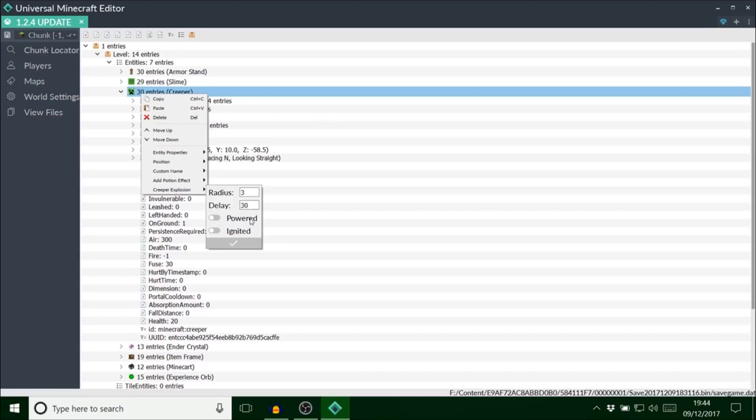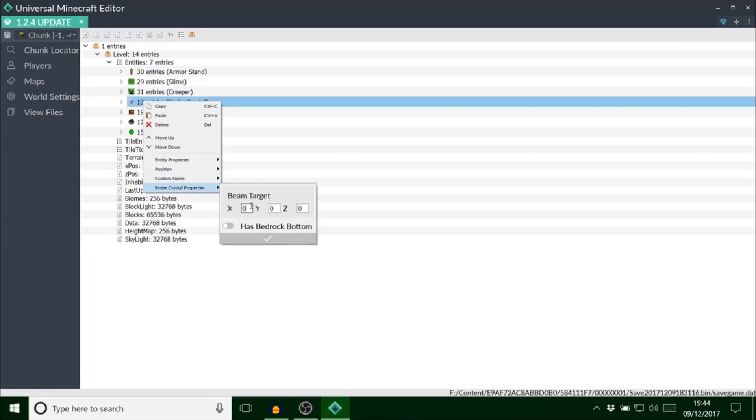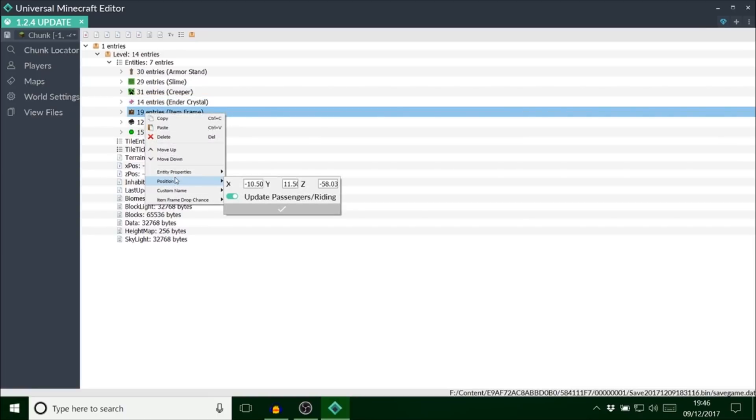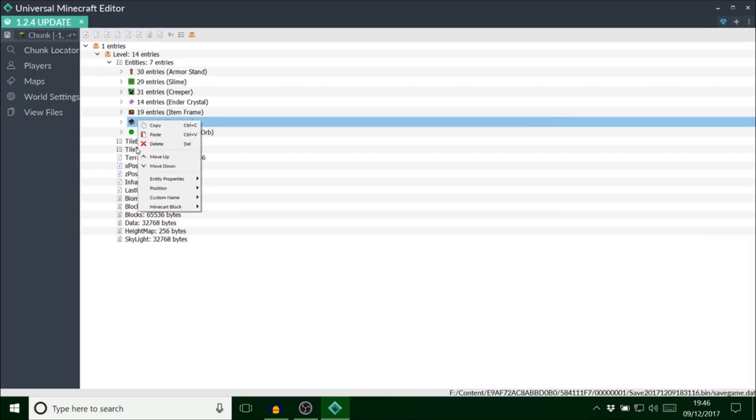I'm just going to set the creeper to powered because I don't really want him to blow up. For the crystal, you can actually change the beam now — I haven't really played with this before so it's quite new to me. I've seen it in maps by other people. I'll just type in some random coordinates. Next we've got the item frame — this one is changing the drop chance basically. I can put it to a 25% chance of dropping, so this diamond in the item frame will have a 25% drop chance.